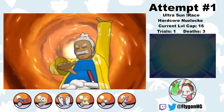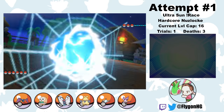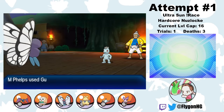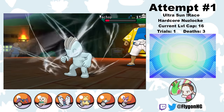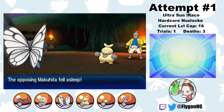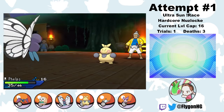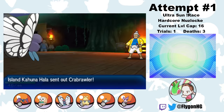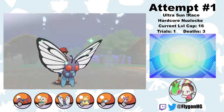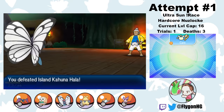Now it's time to face Hala for the Melemele Island Grand Trial. Since I'm basically a Flying-type trainer right now, this is pretty easy. Hala leads Machop and I lead Michael Phelps. I put Machop to sleep with Sleep Powder, then knock it out with Gust after Hala uses a Full Restore. Makuhita comes next — I Sleep Powder it, trade some Gusts, put it back to sleep, and Roost to heal before a final Gust finishes it. Crabrawler is last; it outspeeds for a Pursuit, but I put it to sleep and two Gusts knock it out. Pretty easy Grand Trial win.